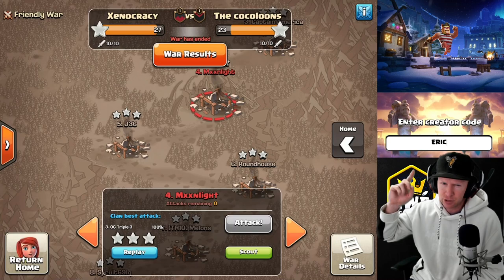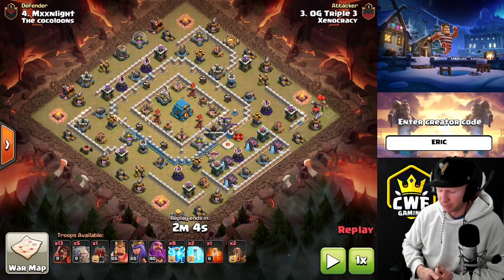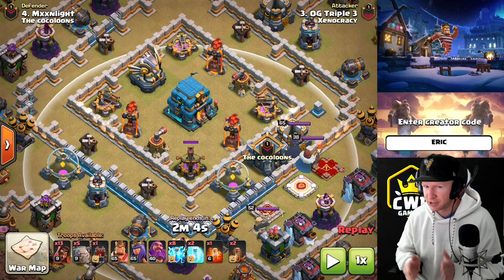Hit that subscribe button, don't forget to use code Eric. Attack number one: Super Golem Avalanche. You cannot get more simple than this - super wizards, golems, and a whole lot of lightning. I love this attack against super compact core bases, but with all the major defenses packed around the middle, if you don't get enough of your troops into the core, you're probably going to one-star.